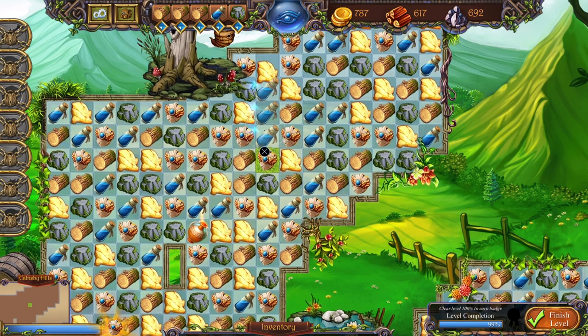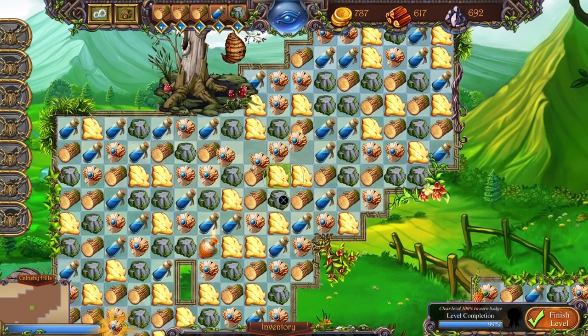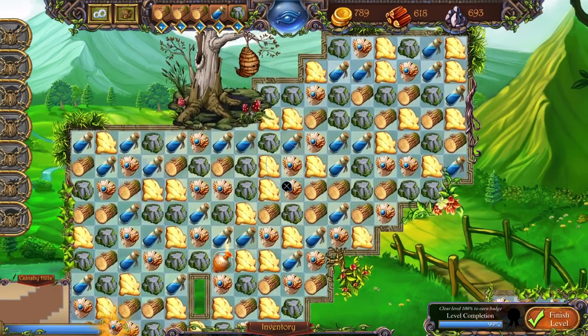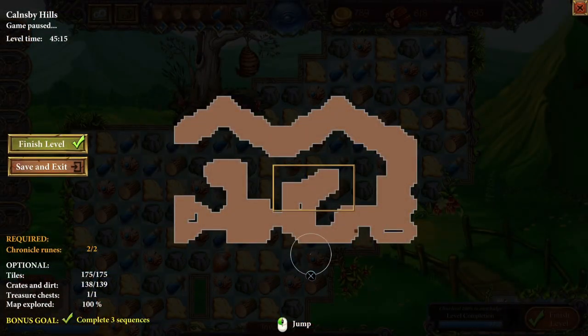Many levels also have a treasure chest that you can use a key on — the key can be found in the level — which, upon unlocking, can contain the map to a secret bonus level or another item. Some items are used for completing quests, while others can be used in the level they're found in.